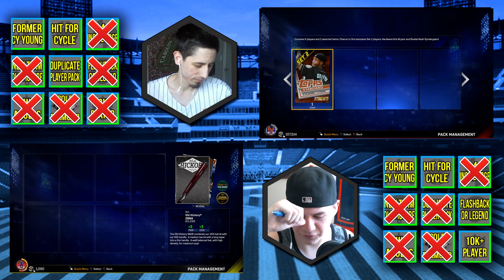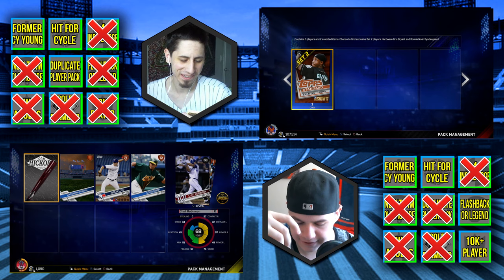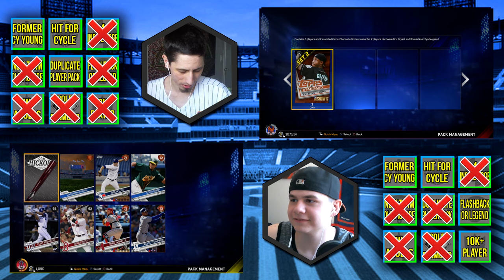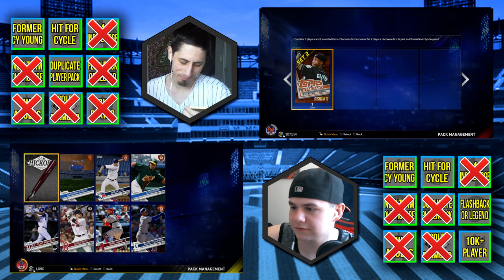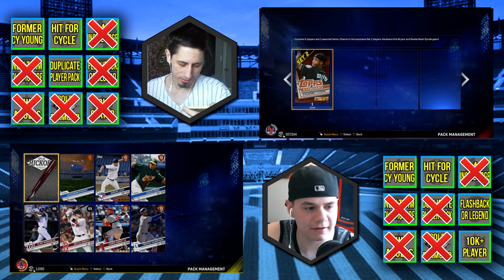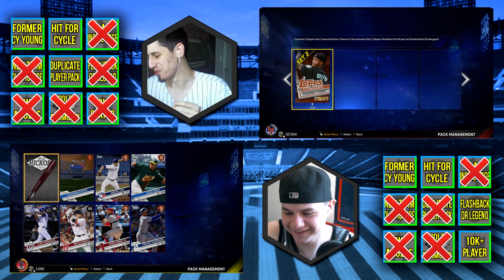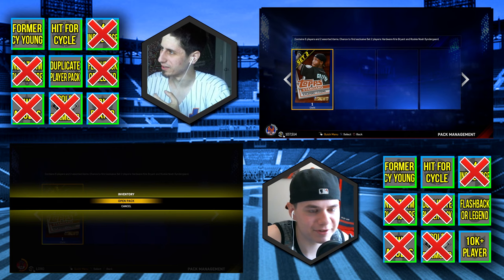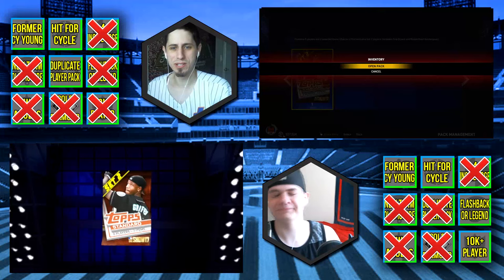I have two left. All right, only ones I need are 10k, flashback, cycle, or Cy Young. That was pretty much what I had left too, just with duplicate. Syndergaard the goat! I was debating naming my new dog Thor because he's the goat. Ianetta never hit for the cycle — no. He was on the Angels for a bit right? Yeah, he was on there for a hot second. Coco Crisp might have hit for the cycle once — he's got that speed to get the triple.